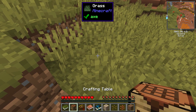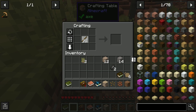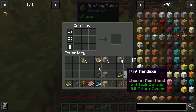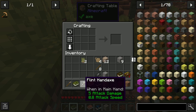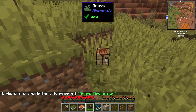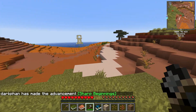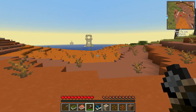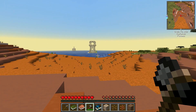All right, so first things first - a pickaxe. And we'll make an axe as well. There we go. Need to keep our eye out for clay. I really don't want to be near this thing. That's an interesting place for that though.